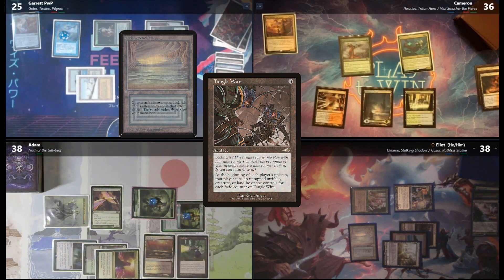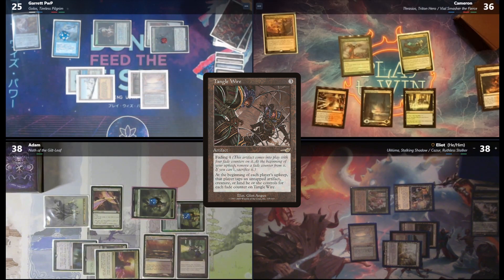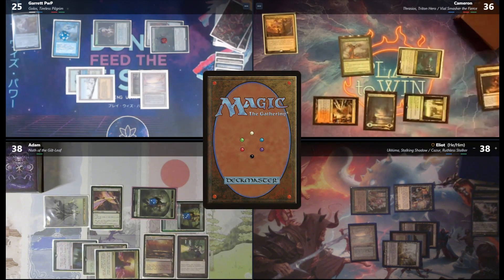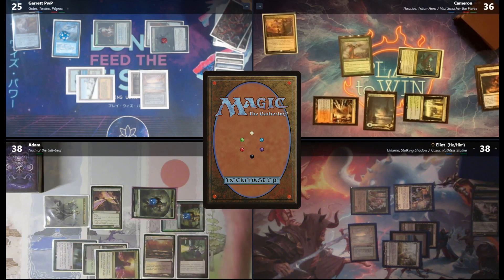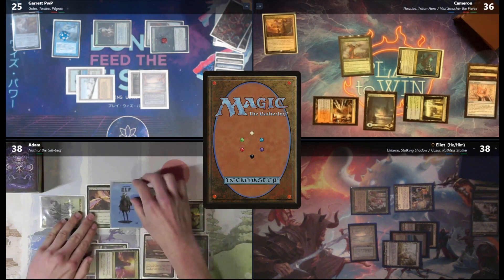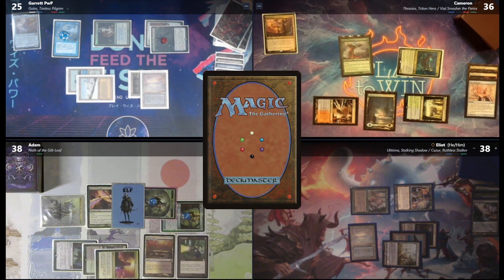Oh my gosh, hold on — I'm going to let a Verdant Catacombs out of this. Now we know he has another land. Ending your turn, I'm going to sac Scalding Tarn for a Steam Vents. In your upkeep, I will crack this Verdant and grab an Underground Sea. I'll go to my Tangle Wire trigger — one, two, three taps. Draw. I'm going to discard a Mox Diamond. I will have a Nath trigger to create an elf token. The elf is better for us than the card — there's going to be a point where the card is much more worth it.